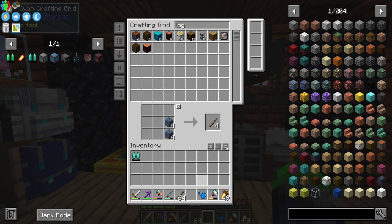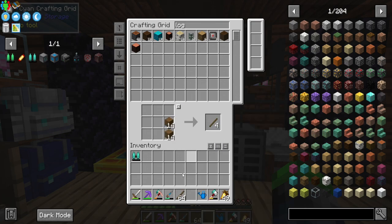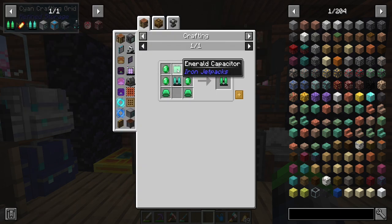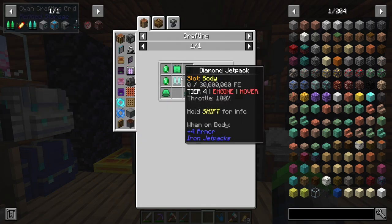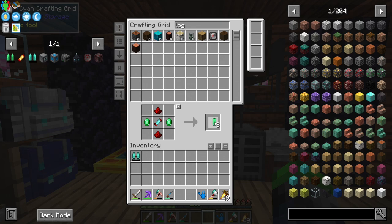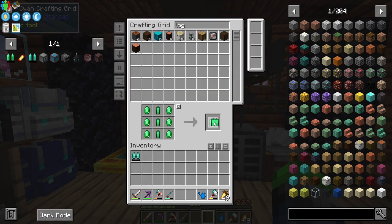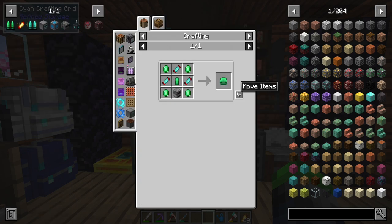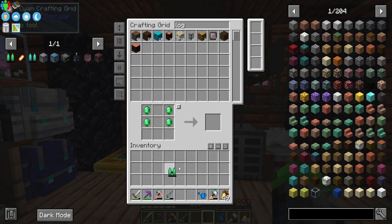This is why we need lots of wood — we make lots of sticks from lots of wood. Anyway, I've got something super exciting to show you. Two of those components, and bam — emerald jetpack! We're like turtles. That's good.